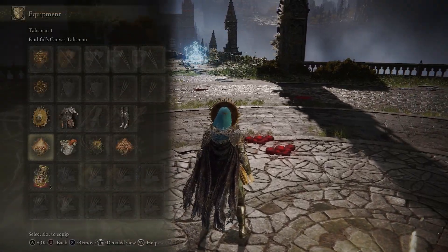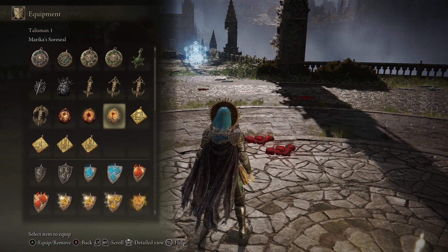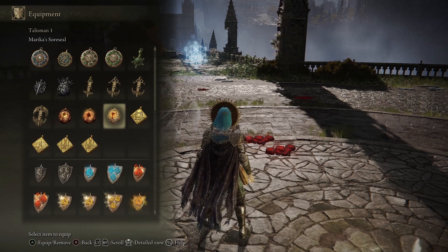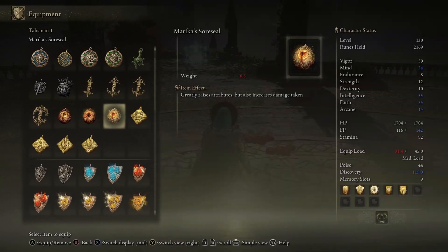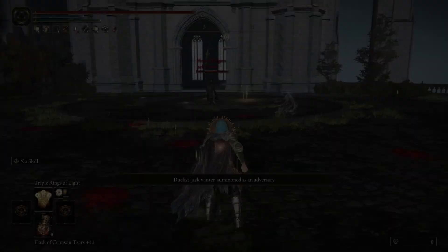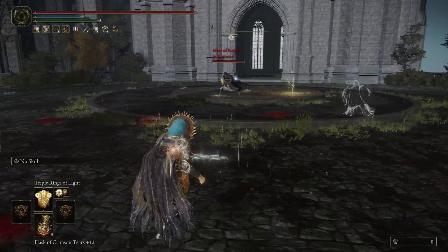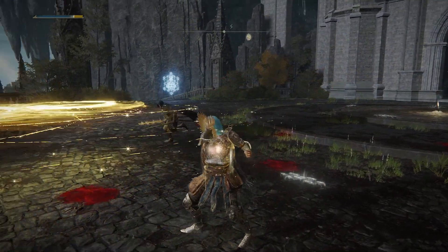Okay, so this is everything I use. I switched to America's Source Seal. This is cut from later in the video, so I'm switching to it now. The stats: 130, 50 vigor, 50 into faith and int, and the rest is in mind.